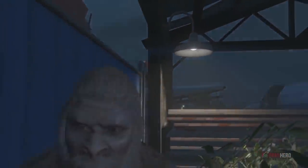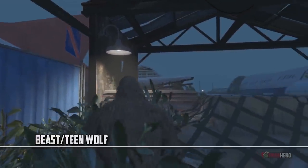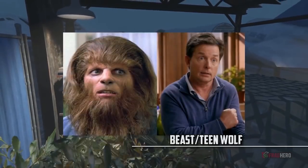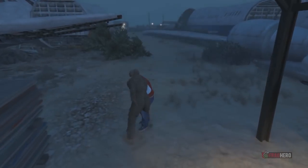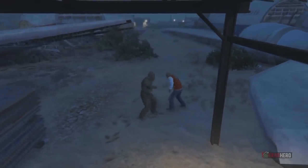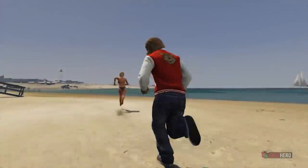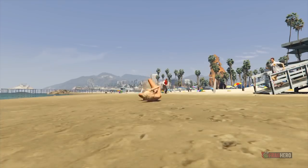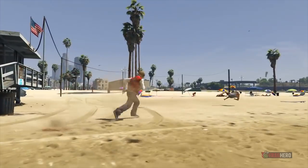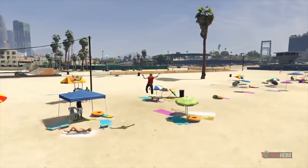Similar to the Bigfoot transformation, a special easter egg lets you take control of a creature resembling the Teen Wolf character played by Michael J. Fox. After eating all peyote plants and transforming into every possible creature, you'll complete the golden peyote circle and arrive at the Thompson scrapyard, where you must fight the Teen Wolf standing on top of a wrecked airplane. If you defeat him in a fair fight, the hallucination ends and the Teen Wolf Beast is unlocked as a playable character.